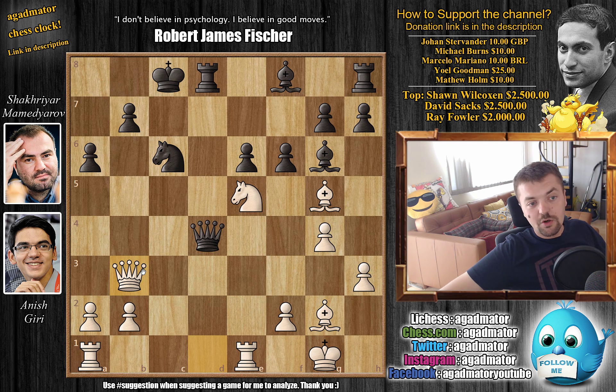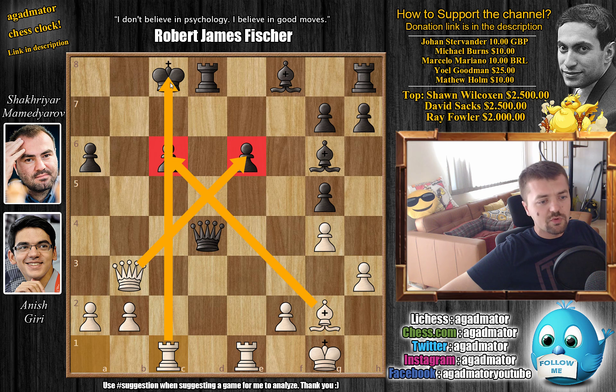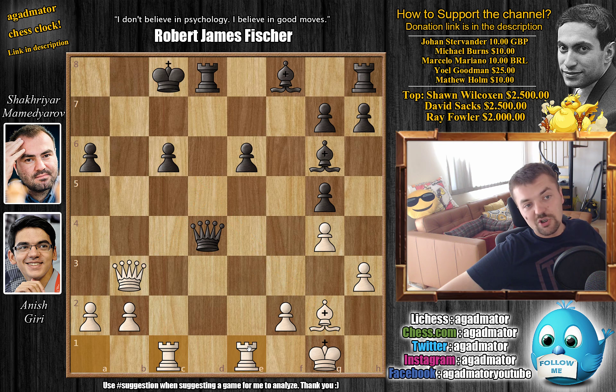For example if pawn captures on g5, then you can capture on c6, after b captures you go rook to c1, and everything is under attack — the e6 pawn, the c6 pawn, the rook. It's just a beautiful mess of a position and white should prevail in this line, but Giri goes for a different one.